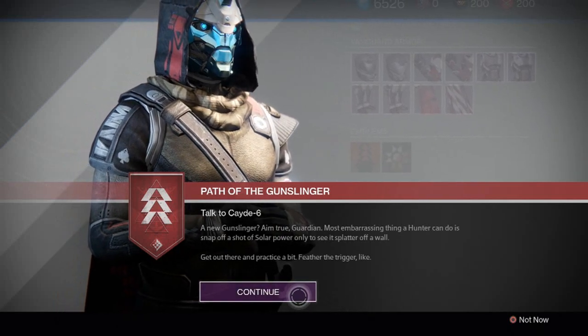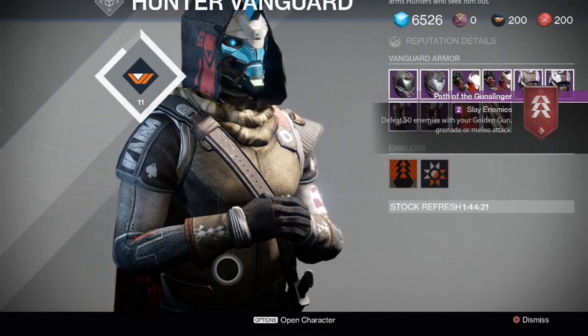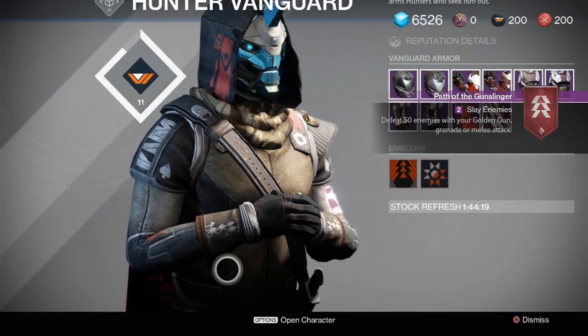What's up Guardians, today I'll be guiding you through the Path of the Gunslinger quest line. To get this quest, head to the Varyngard Hall in the tower and talk to Cayde-6. He'll have the quest for you.